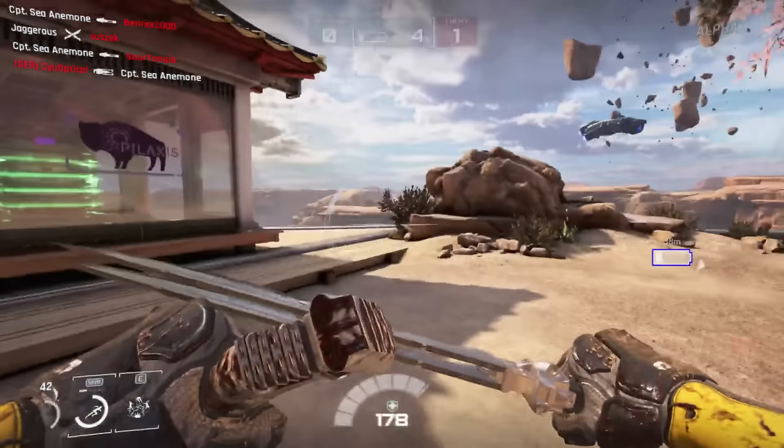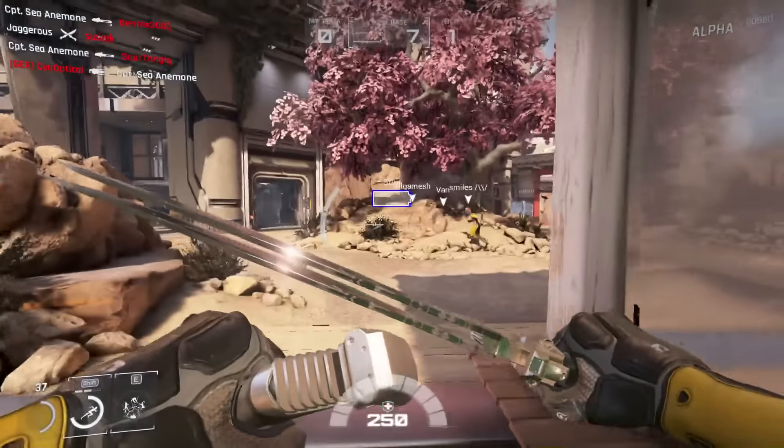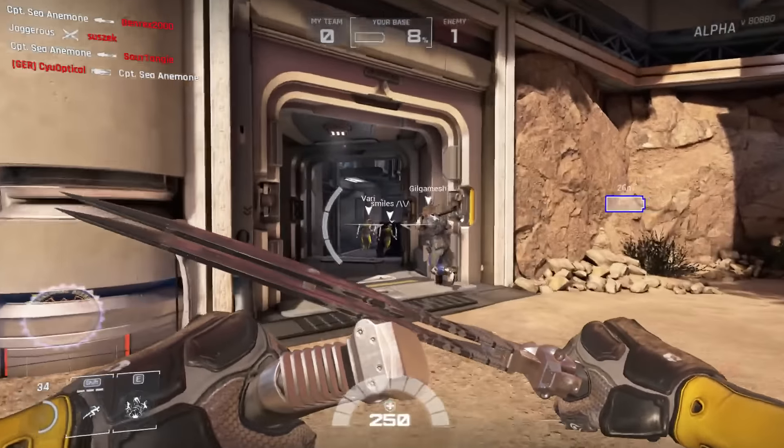Easy mode. Easy peasy. There's a healing station in here — we'll nip in here, get some health. And there we go. I can get charges of my dash — I've got three charges at the moment.